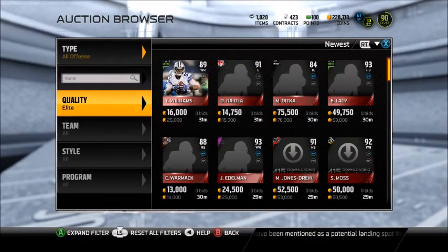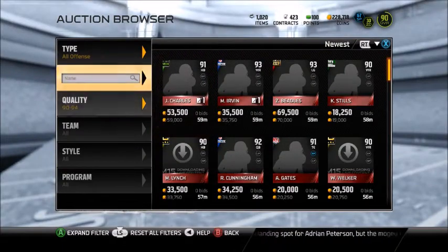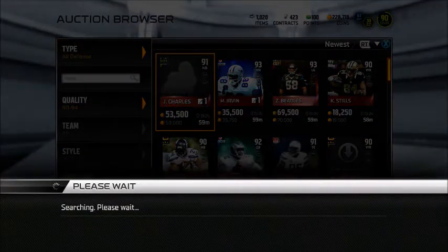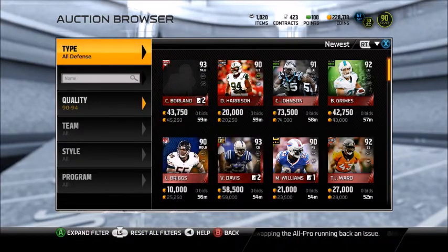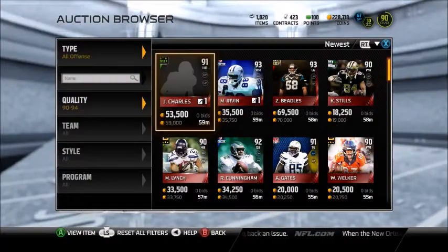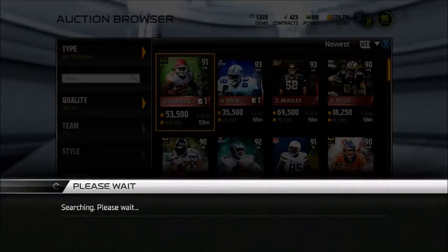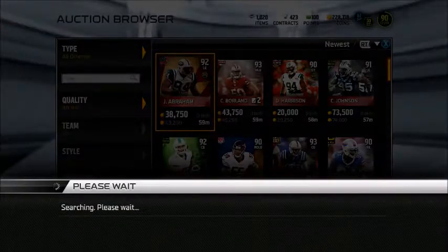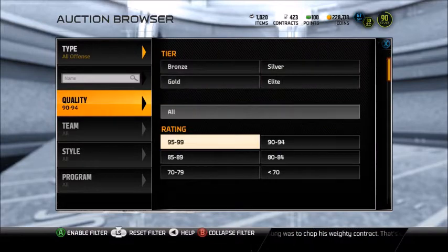I also learned this from another YouTuber. You go to 90, 94, 95, 99 — whichever rating you want. Go to Newest on Xbox 360 — I don't know how it works for other consoles. Then toggle between all defense and all offense and cards pop up for the newest listings that people posted. If they don't know the price, especially with a new Final Edition coming out tomorrow, they'll put it up for what they think is the right price and sometimes it's lower than it should be. So you pick up on a bunch of different cards. The last two weeks I've been making coins off Combine Warrior cards, all-rookie cards, and Final Edition right when they first come out because people don't know what to put them up for. I'll snap them for 5K, 20K, 10K — it's just a great way to make coins.